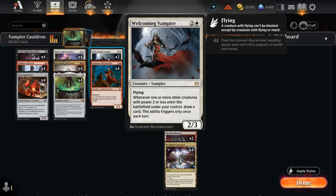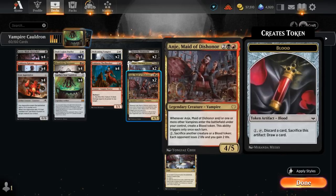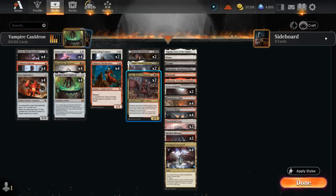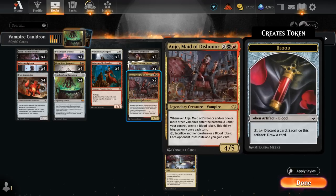At three mana, Welcoming Vampire can be a nice card draw engine since we've got so many cheap creatures throughout the deck. At four mana, curve-toppers include the Maid of Dishonor, which can make a bunch of blood tokens and also functions as a sacrifice outlet that can maybe help drain the opponent to death. So if we don't have a Thrillseeker or Berserker in the graveyard exiled with Cauldron, maybe we exile our Maid of Dishonor instead — for two mana, sac another creature or blood token to drain the opponent for two while gaining two.